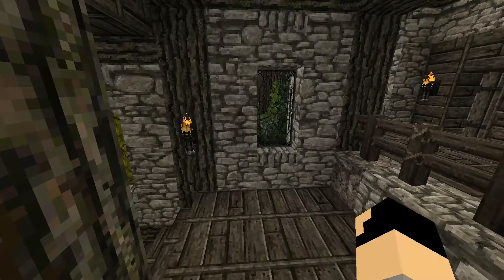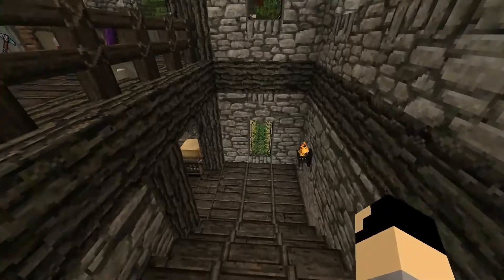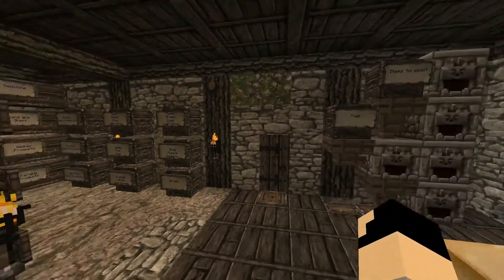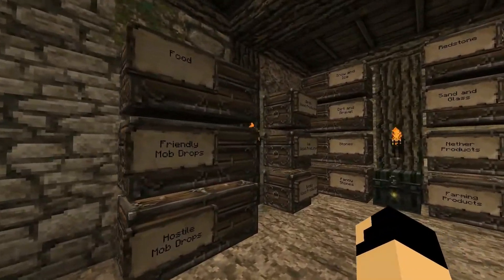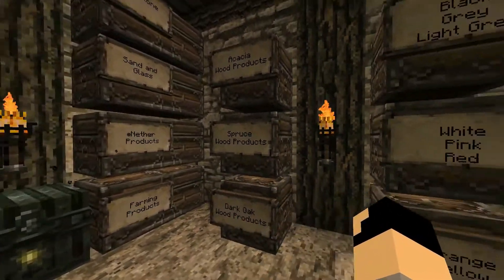For example, you can see through the window down the stairs my first 4x5 farm — it sustained me enough until I found Lepstein. Finally, in the basement is the storage room. This is where I keep my building materials, mob droppings, stills, and food. Everything is labeled — I just can't help it.